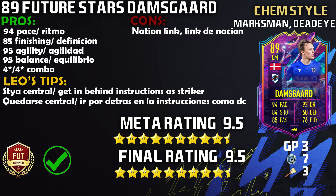I've reviewed Tchouameni as well, and we do have a couple of other Future Stars that Abram has reviewed. I don't think anything can top Damsgaard — maybe Blazhovic, but wow what a card. One of the best value-for-coin cards out there. Pros: 94 pace, 85 finishing, 95 agility, 95 balance, 95 dribbling, four-star skill moves, four-star weak foot, high/low work rate — so many pros on the card. And strength isn't even a con.